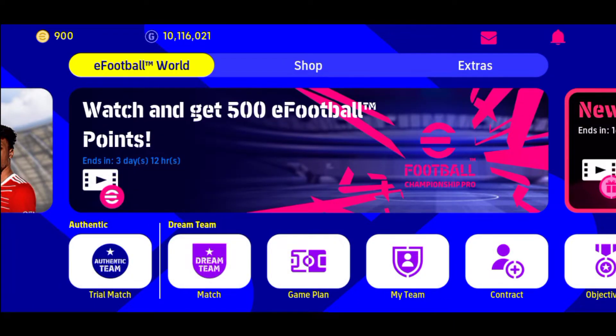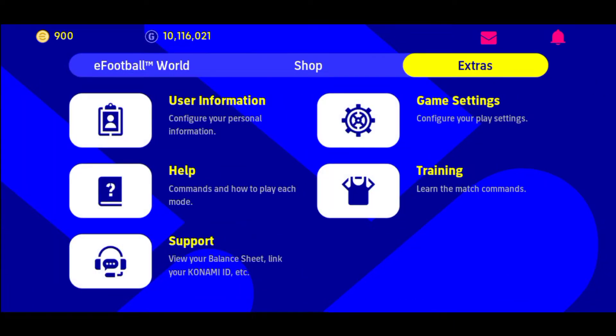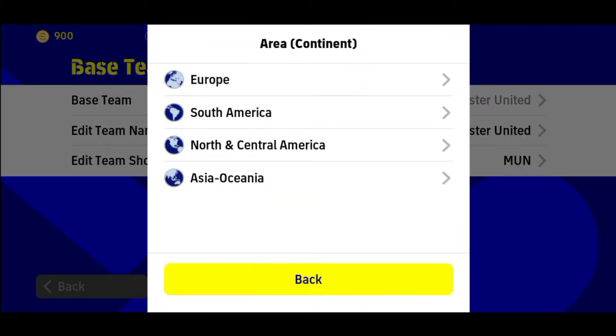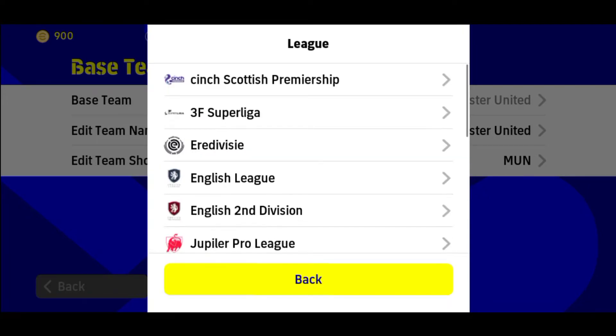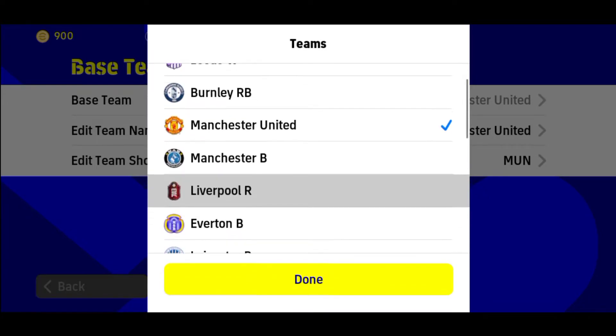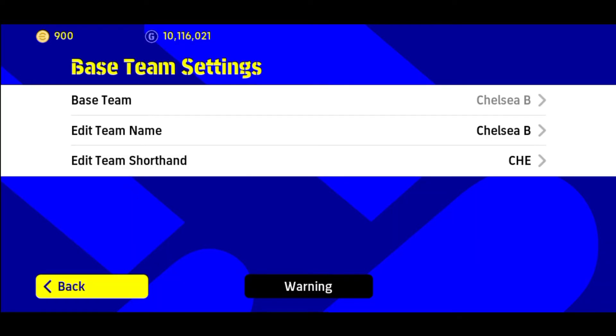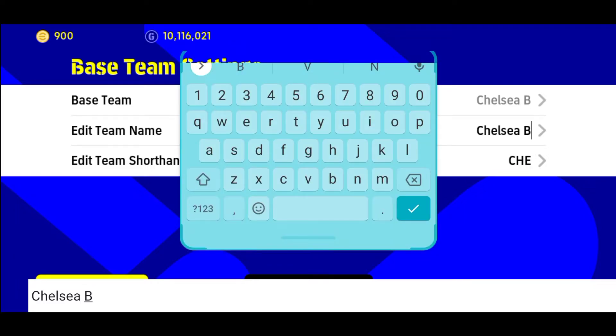First of all, we need to go to the settings — I mean base team settings — and change your current team to Chelsea B, which you will find in the English League CB. There you go. Next, you have the choice to change the name of the team to whatever you like.